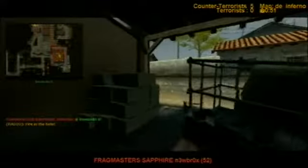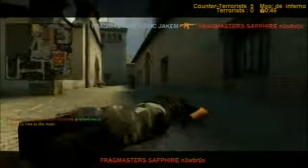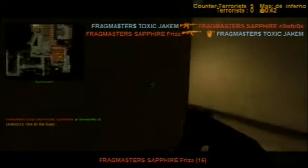Frizzer down to 16 HP. We've got Nephew here — he's on 52, so it's not like Sapphire are in a particularly healthy situation. You can see Jakum flanking around the side there from CT Arch. Frizzer, though, from Appermans, picking up the headshot to Jakum.